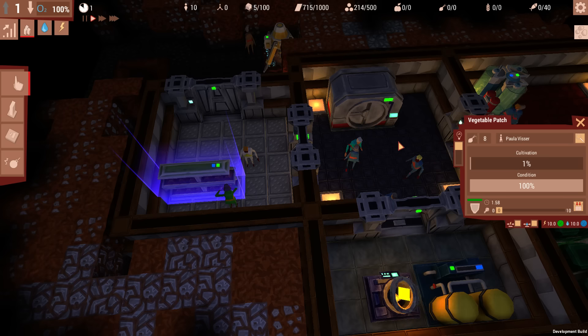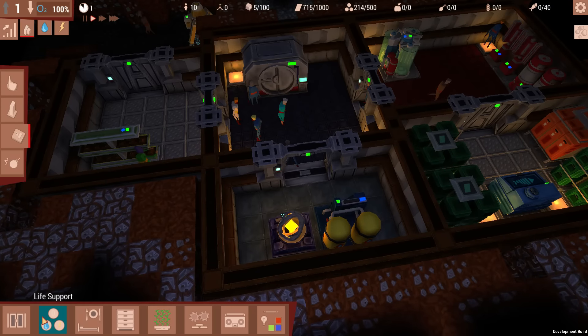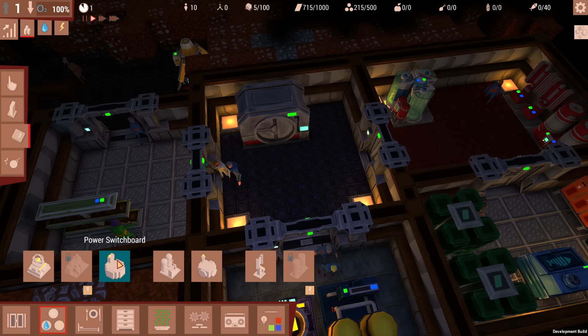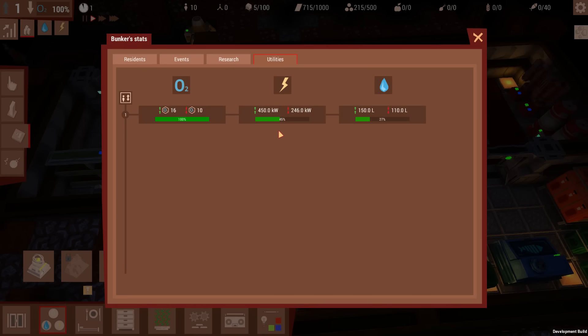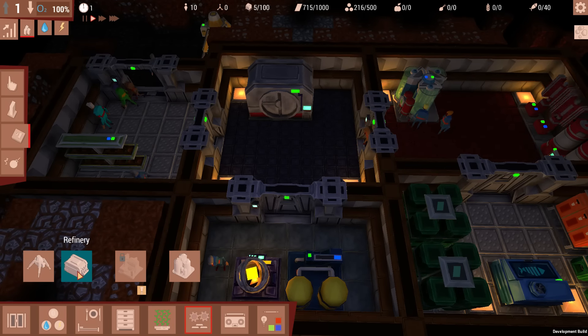There's a debris pile out there, but we've got our farmer on the vegetable patch now. Things are going well. Do we need life support stuff? Not really — oxygen is fine, power is fine, water is fine. We've got more than enough extra capacity of oxygen and power. Not doing too badly at all.